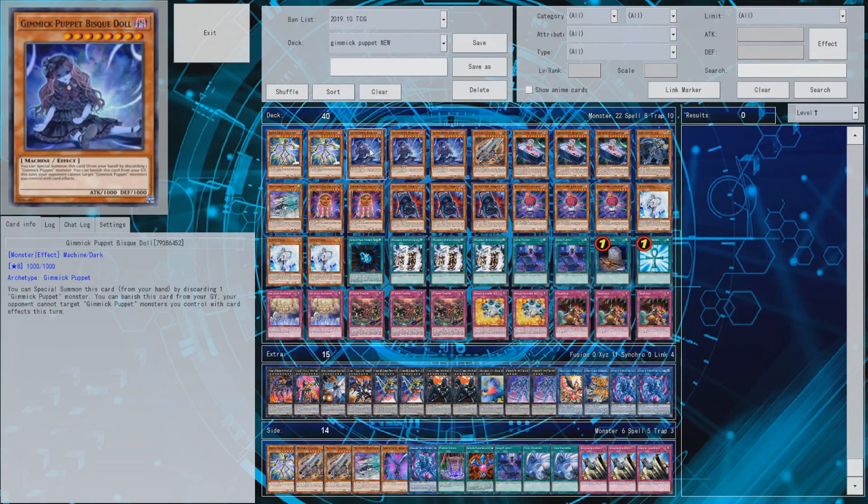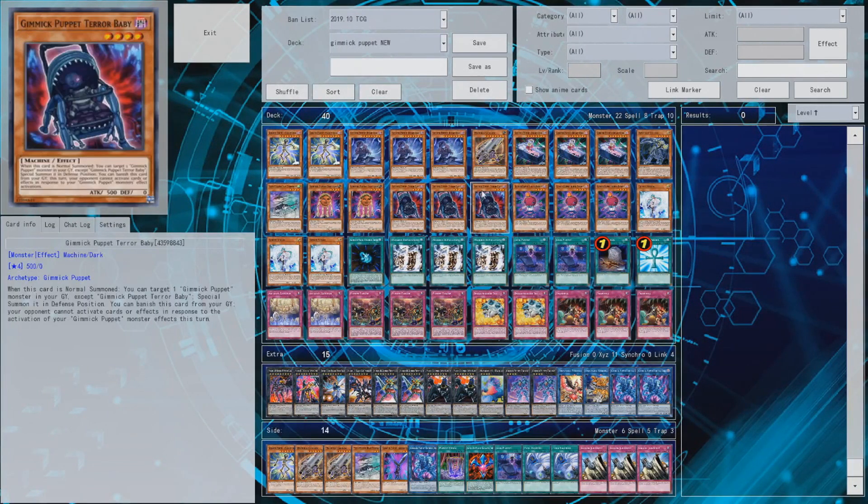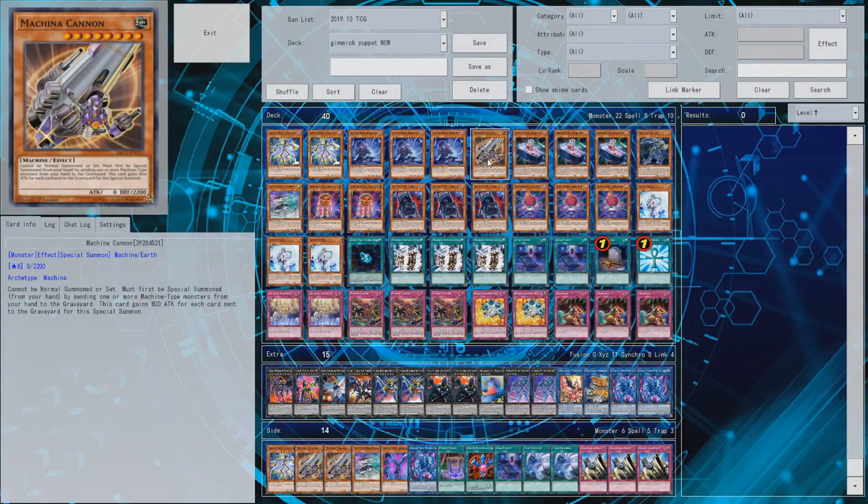Gimmick Puppet Bisque Doll at three because you can discard stuff. You run 16 Gimmick Puppet monsters in this deck, so I feel like the effect works well. Sadly, you can't discard any card, which leads me to the next card — Machine I Cannon. You can discard any card with Machine I Cannon, which helps you set up stuff like Dreary Doll in the graveyard for the effect of Terror Baby, for example. I feel like running this card at one in the deck makes sense. You don't want to play too many of them because if you draw into too many, you have too many discards, and you already have a few discards in the deck. Having more than four cards that actually require discards thins out your hand too much.